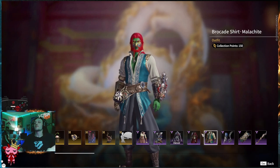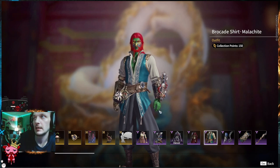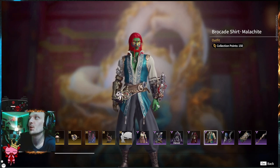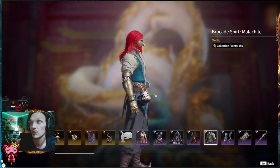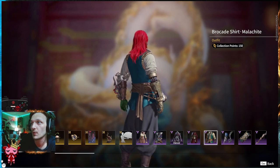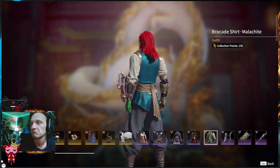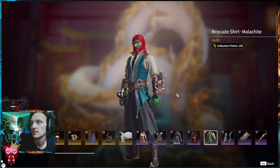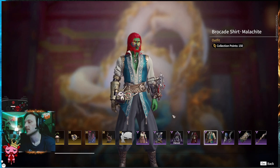Brocade shirt, Malachite — I believe that's how you say it. The Brocade shirt, because it's the Brocade Treasure. The coloration's cool — teal, you don't see that a lot. Kind of a simple arm design on the side, the sleeve rolled up. I vibe with this. Simple and clean, definitely the belt with the chain. Pretty cool.